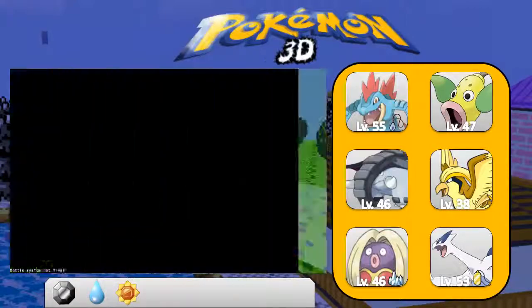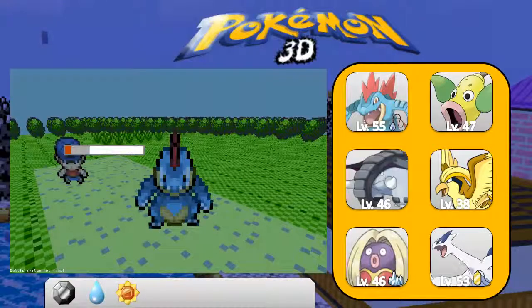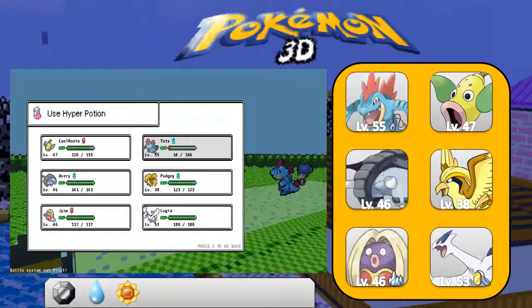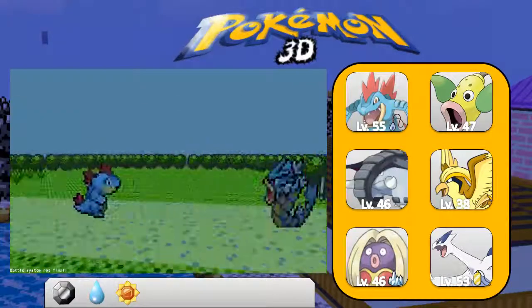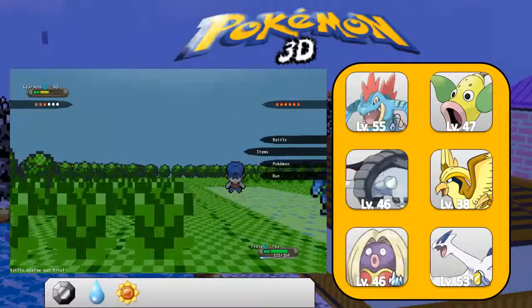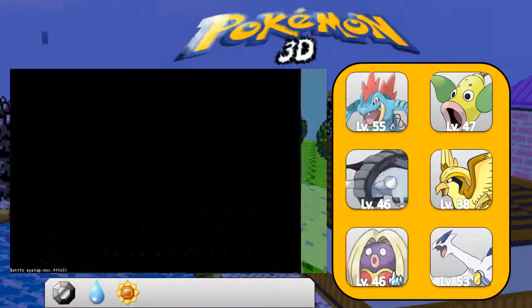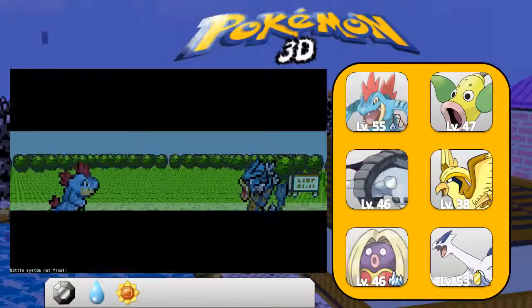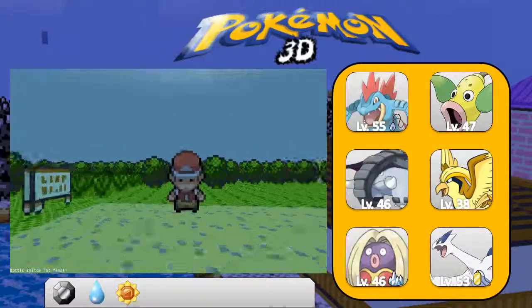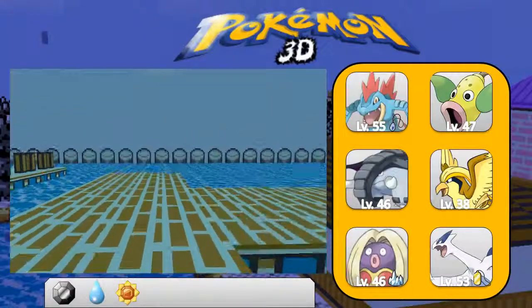He's almost defeated, so one more hit should do him in. And there we go. I think this is the last Pokemon — I really don't want to deal with another stupid Gyarados. Okay, good. So we are going to continue on. I think there's an item. Maybe — yep, okay, so there's an item over here.